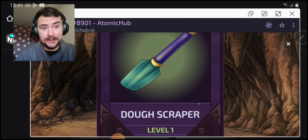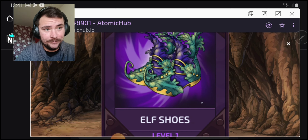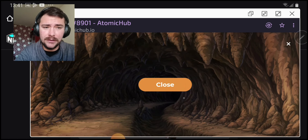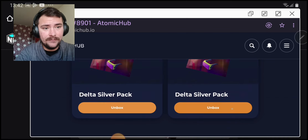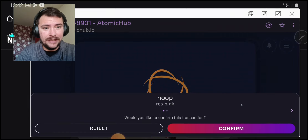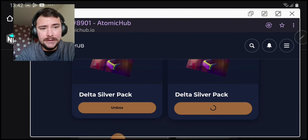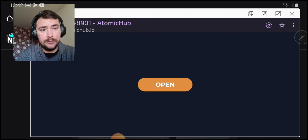Yeah! Dog Skyper Scraper — that's what I wanted! What's with the rolls? They are dropping like flies. That's such a bad NFT right now, bad equipment. This is how you basically open packs.